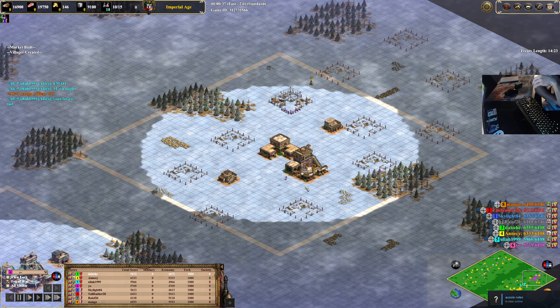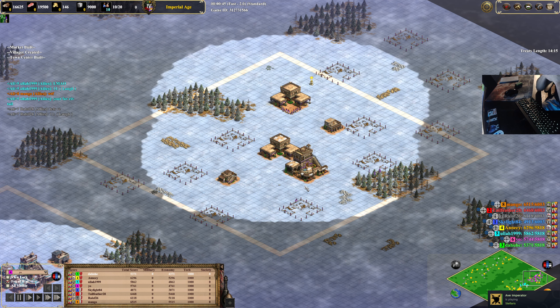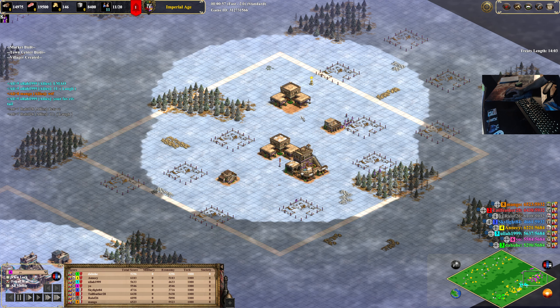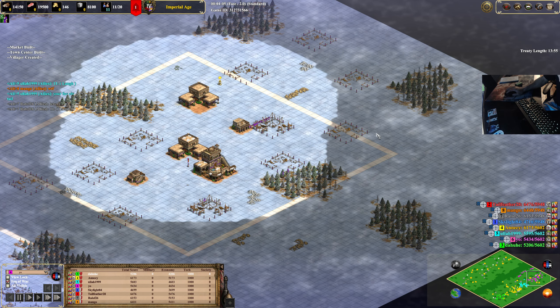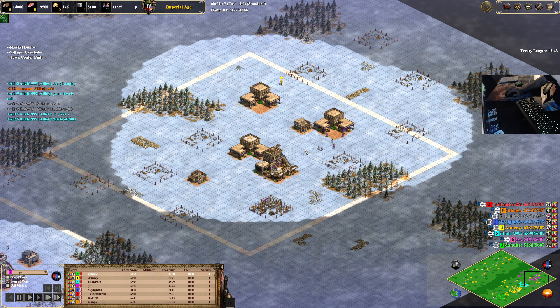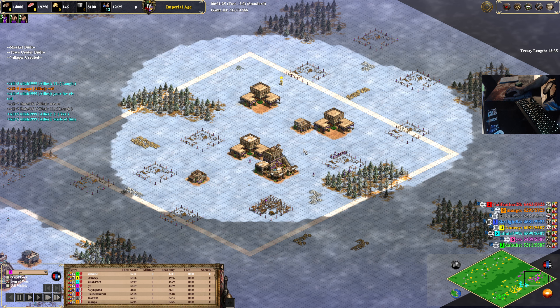Most players have a set way of playing, as in their build orders and such — that's the whole reason I even like doing these analyses, just to get a general understanding of how someone is playing. For this game I'm using Yo, aka Gary, who is another person I enjoy playing with. In terms of skill and ability I put him up there with Assassin, and that is very, very good.